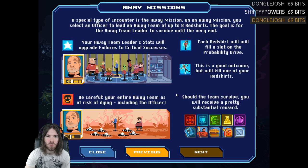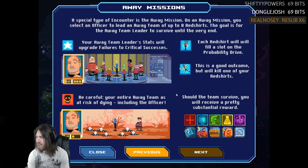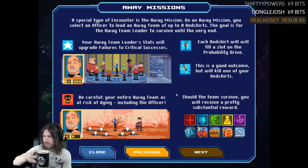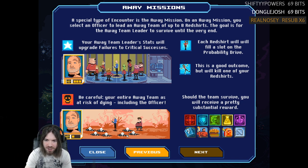A special type of encounter is the away mission. On away missions, you select an officer to lead an away team of up to eight red shirts. The goal is for the leader to survive — I like that the goal is not for everyone to survive. Your away team leader's stats will upgrade failures to critical successes. Each red shirt fills a slot on the probability drive. Be careful — your entire away team is at risk of dying, including the officer.